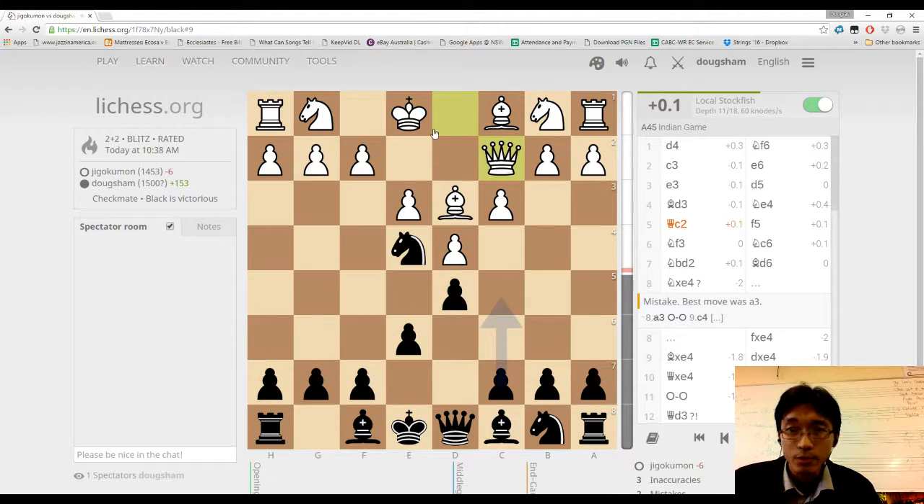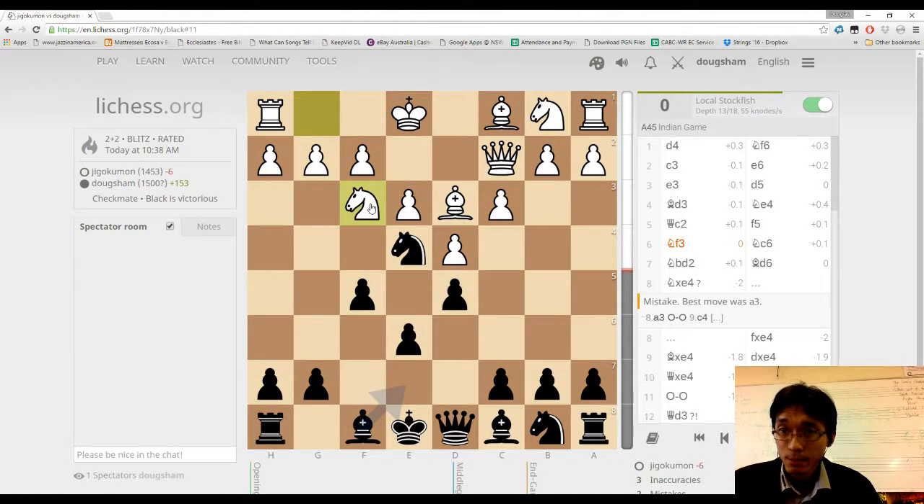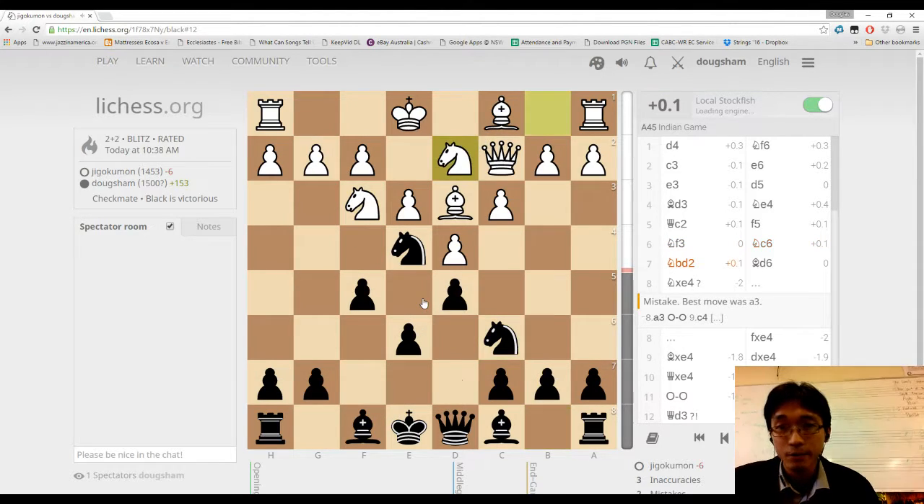Over here I'm still trying to egg him on to capture. He looks like he's trying to aim at this pawn somehow or take out this diagonal — not too scared about that. Secured him in because I'm really wanting him to take. He moves there — he wants to put his knight into this outpost, so that's to defend it and I can just take him off if he comes in.